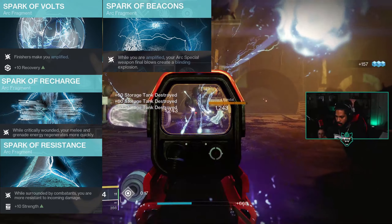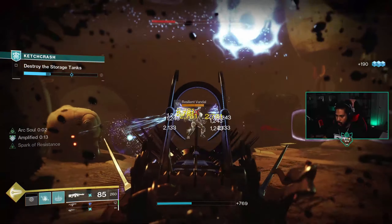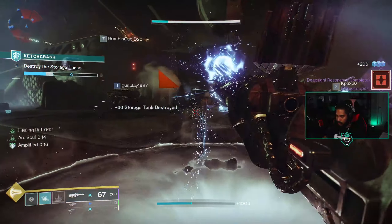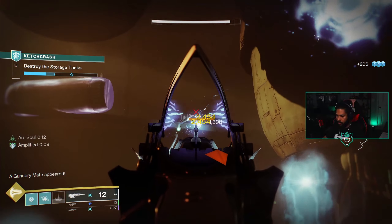If you want to run an arc special weapon it goes great with this — like I mentioned in my hunter video, I've been using Trinity Ghoul, which works well. It'll give off a blinding explosion if you're amplified and get kills with it. That's pretty much the full setup for the build, again without mods — you can definitely add mods to make it even stronger.